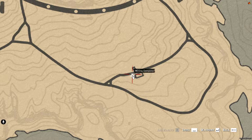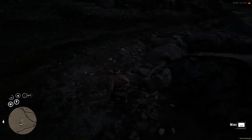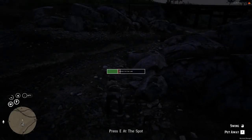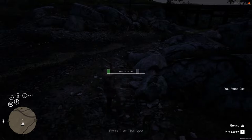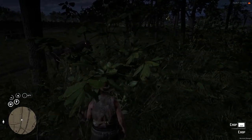Throughout most RedM servers, you will find this map marker. It symbolises the mining company, and is usually surrounded by mining nodes that show up like this. Certain trees are also nodes for chopping, and they look like this.